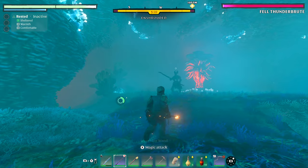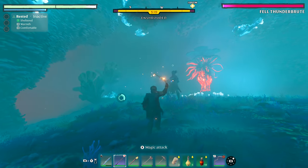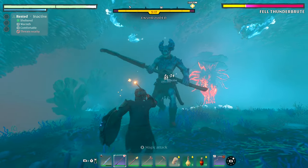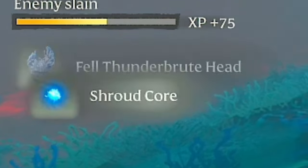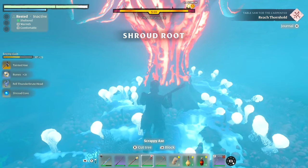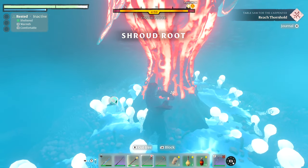At the bottom you can fight the Thunder Brute. If you are struggling with it, bring a wand — he's pretty susceptible to ranged damage, so you can take him down nicely with the wand or even the bow. Then we can collect our shroud core.